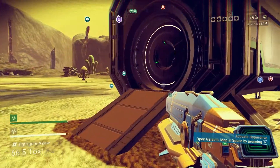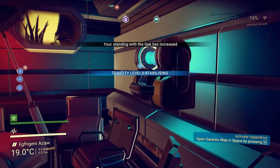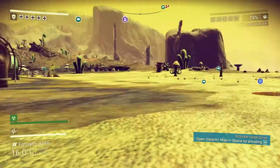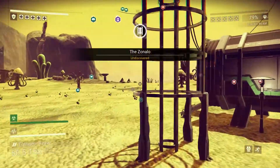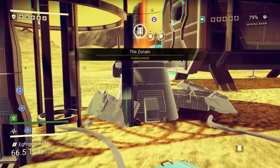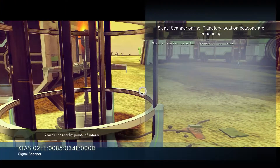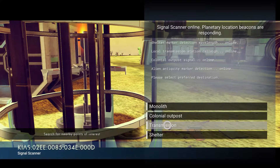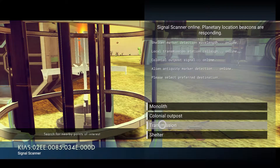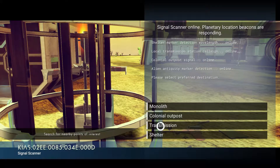Alright, we might even be able to sell stuff here, which would be convenient. Research specimens. Analyze multi-tool. Multi-tool tech. We need to make a bypass chip because I can't help myself — every time I see these I need to use them. Let's look for... should we look for a transmission or an outpost, or a monolith? A transmission. I feel like a ship upgrade is going to do us pretty good.